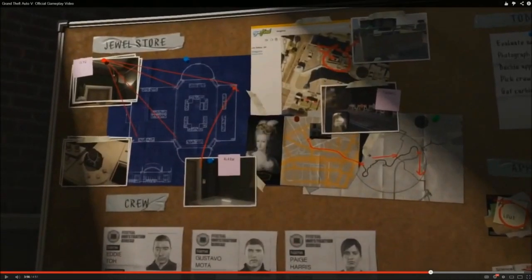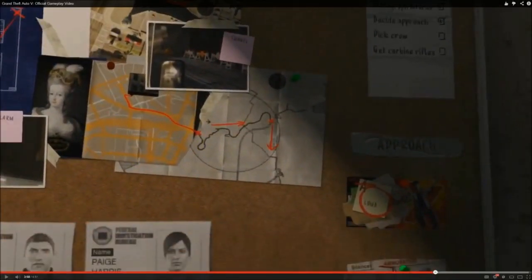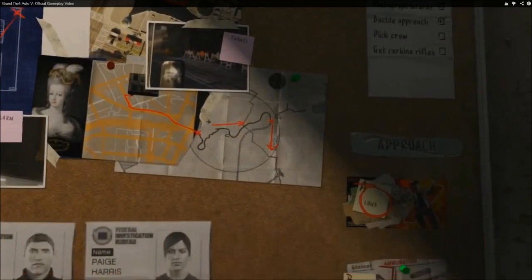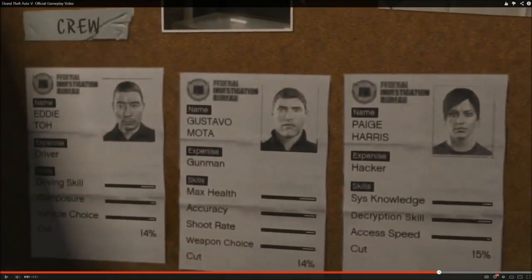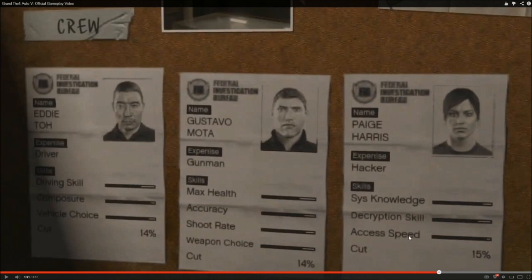They are clearly robbing the jewel store. The player sets these up themselves — decide approach, pick crew, got carbine rifles. I imagine these checklists are going to play a role in the stories; they'll come up on screen and you'll check them off as you do them. You can see the hired crew: one guy is a driver, one is a gunman, and that girl is a hacker. They want 14%, 14%, and 15% of the pay, and the girl also has an access speed stat — probably her hacking ability. Their skill in each area of expertise is very cool.